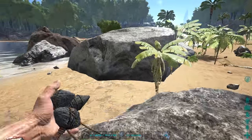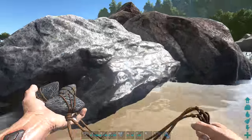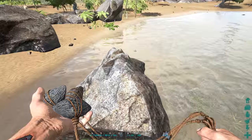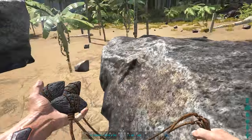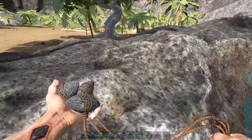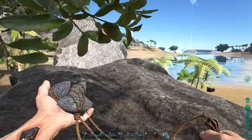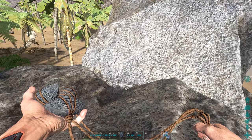Welcome back to Ark Survival Evolved. Today we're going over the last part of the new updates — it only took me about a week to cover everything. We have the bola, which is unlocked at level 10. All it takes to craft is five thatch, three stones, and ten fiber, so it's extremely easy to craft and extremely useful.